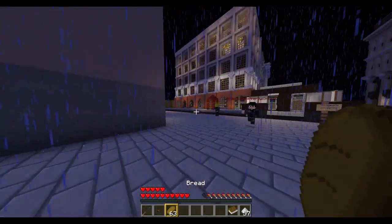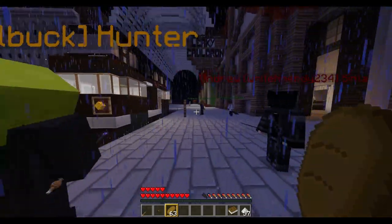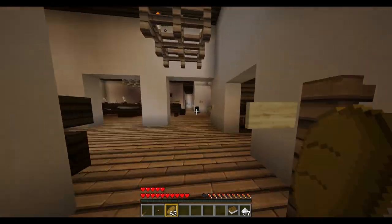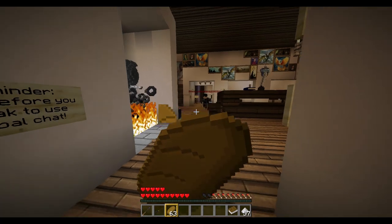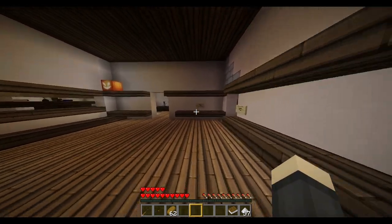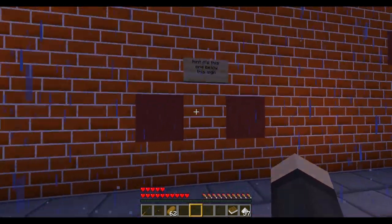You'll start off here at the spawn after you get out of Professor Oak's office where you enter the quiz. Then you want to go straight forward to the Diagon Alley wall — nothing to see here, just keep going until you reach the brick wall.